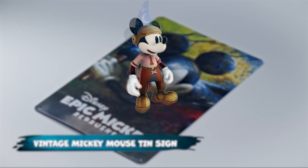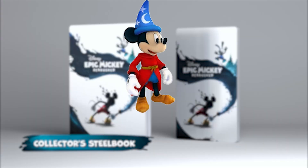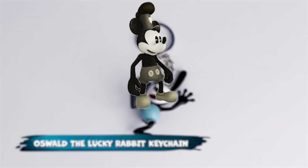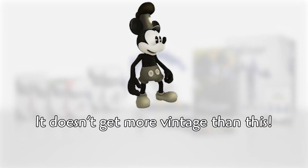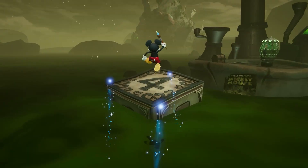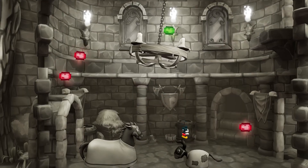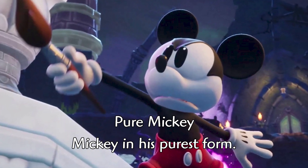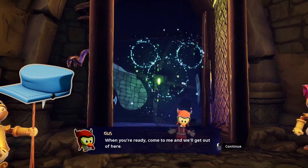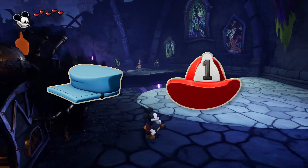Then the football costume simply says 'what a score.' Next is the Sorcerer's Apprentice costume with the description 'simply magical, just don't get carried away.' Then there's the iconic Steamboat Willie costume, which says 'it doesn't get more vintage than this.' And finally we have the default or no costume Mickey, which is called Pure Mickey, and the description fittingly reads 'Mickey in his purest form.' Along with these names and descriptions, the UI icons for the construction hat and the firefighter hat were found as well.